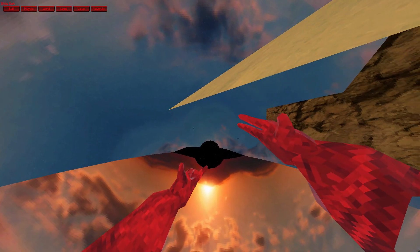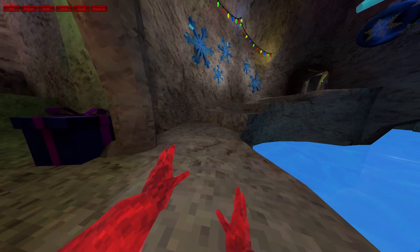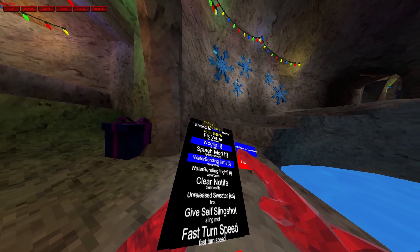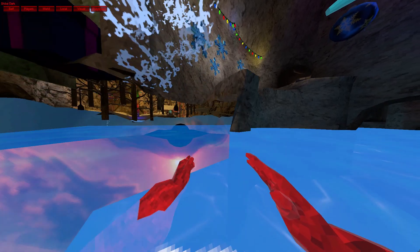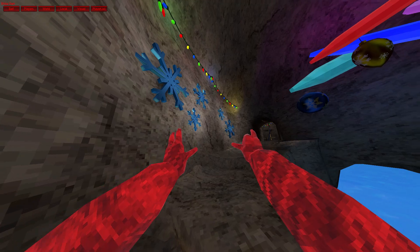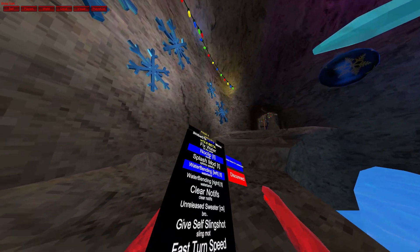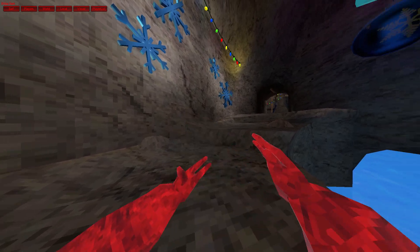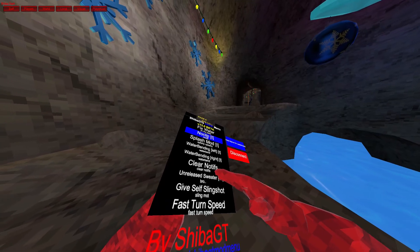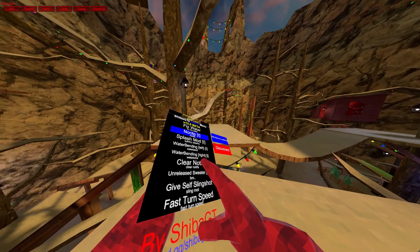No clip. Splash mod. Water bending — left. What the heck. With this button you can splash water. Unreleased sweater. Yo, he's kinda buggy.